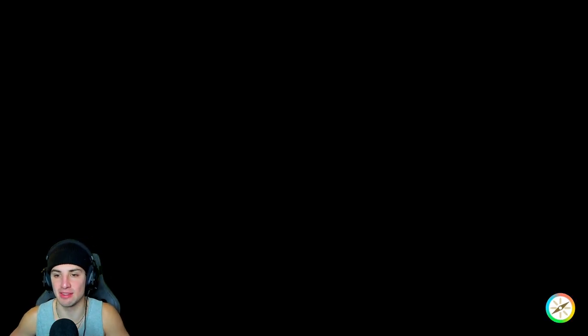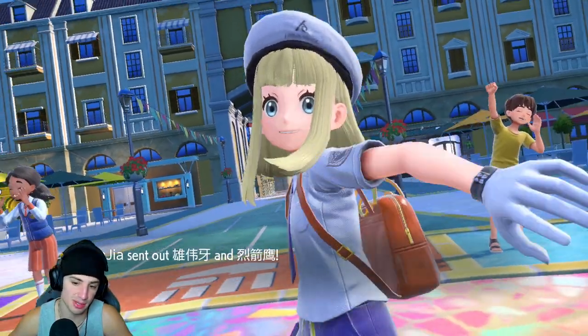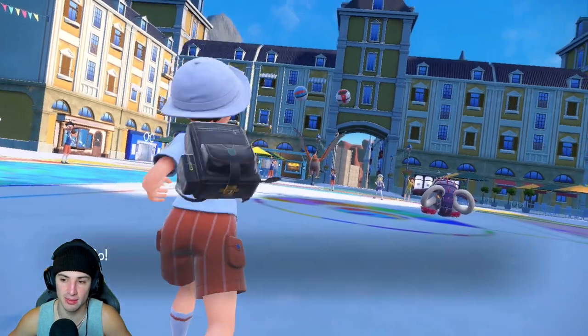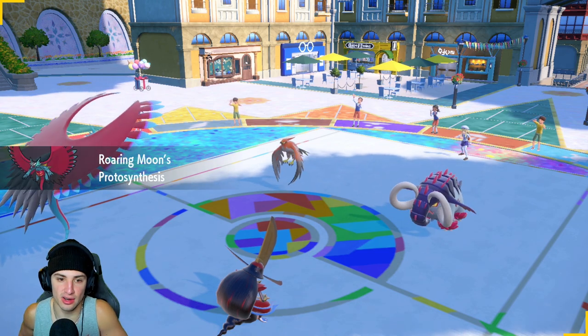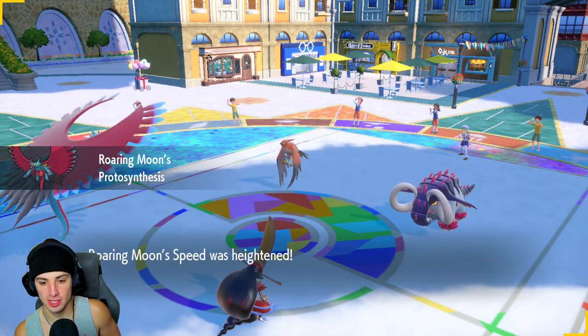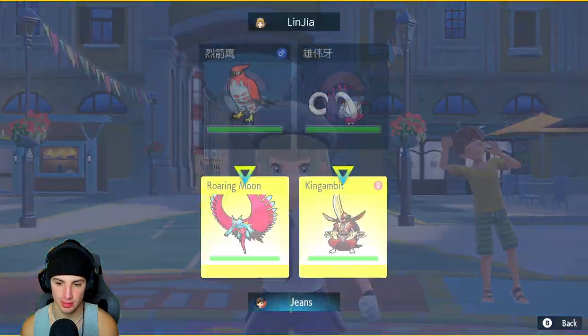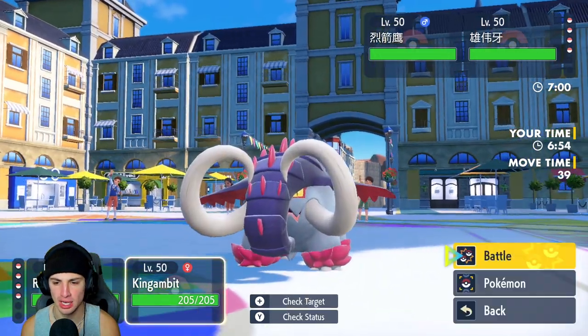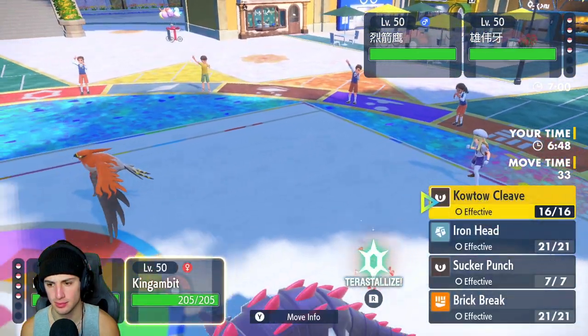We're going to see Talonflame and Great Tusk come out here. They can freely EQ — that's a little scary. I'm going to get off Tailwind to match it. Donphan is a problem with the EQ threat. I could Terastalize and try to hit it, or double down into it. I'm going to Terastalize. Acrobatics whips into this thing hopefully. We're Terastalized first — trying to match his Speed Control while protecting Gambit, but we're Assault Vested so we don't need to protect.